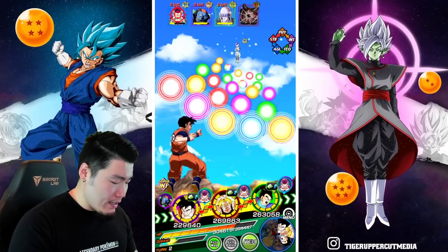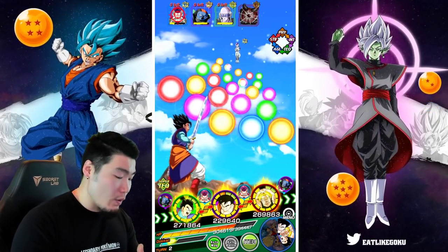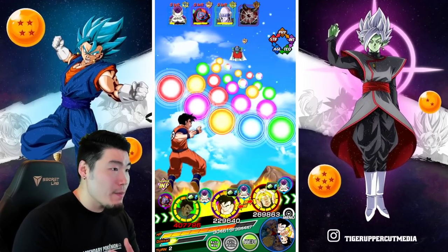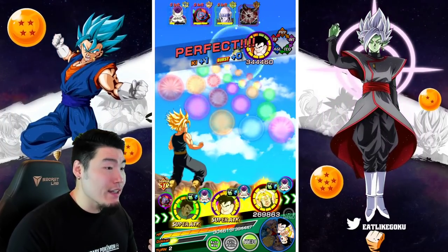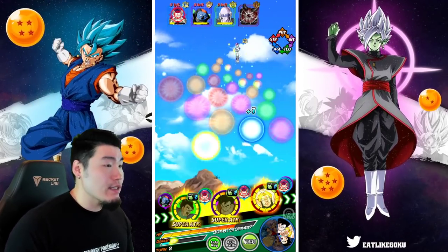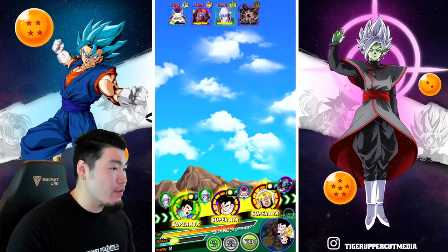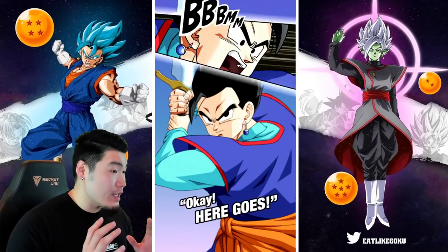Once again I'm trying to not do too much damage, so let's go for Sorbet with the tech Gohan, and for the int Gohan, Sorbet again. STR Trunks, let's go for Frieza since we have type disadvantage there. I'm actually kind of concerned about Frieza supering Trunks — that would actually really suck. We still have the Icarus active.